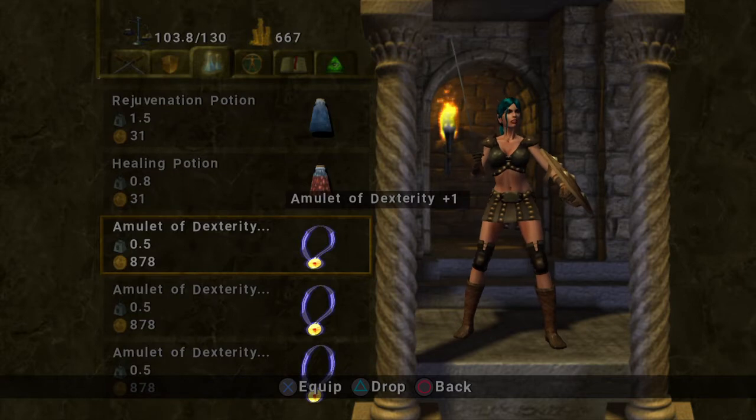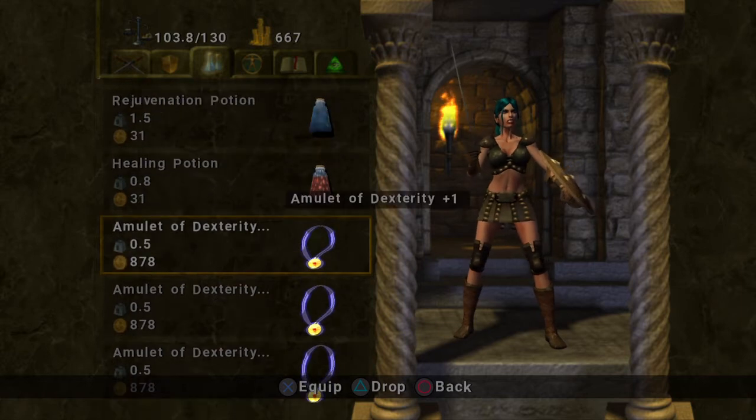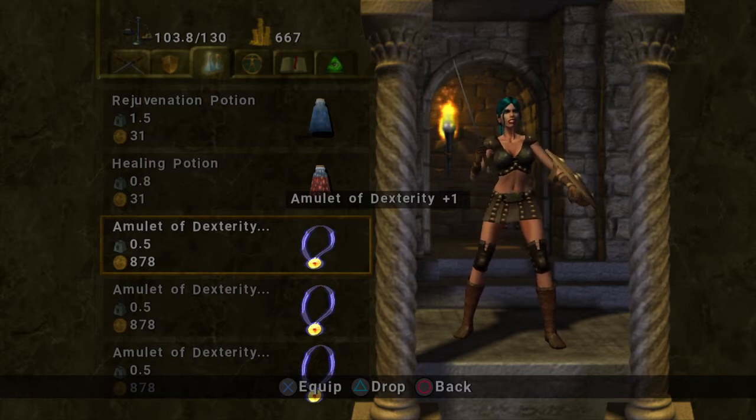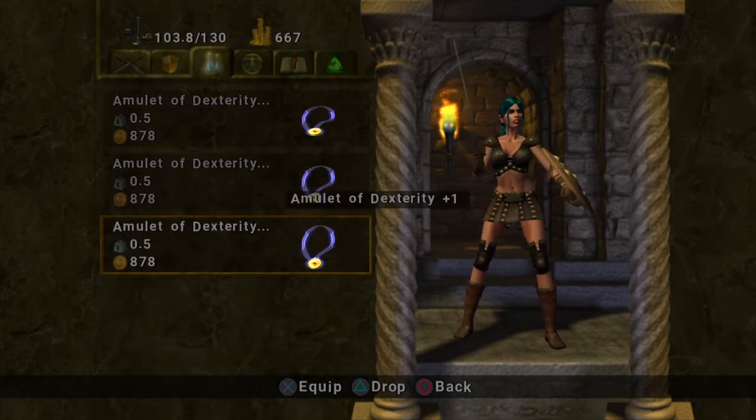First off, find something you want to duplicate to make some money off of, or just get an extra weapon. In my case, I'm going to do the Amulet of Dexterity, because the Sorceress doesn't have a lot of carrying capacity — her strength is not the best. I can only carry 130 pounds, I'm already at 103.8, and these amulets are about half a pound.